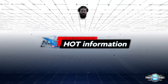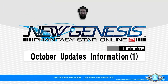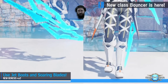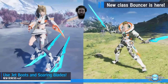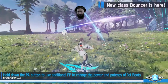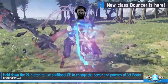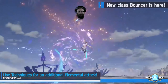Hot information — new October update. Number one: showing off the new Bouncer class. We got the jet boots and the soaring blades right there. New costumes coming up — those will be in the SG scratch ticket. You got Deidre, our task manager, showing off all the different photon arts and combos. It's a very flashy class. Soaring blades looks like obviously long and close range.